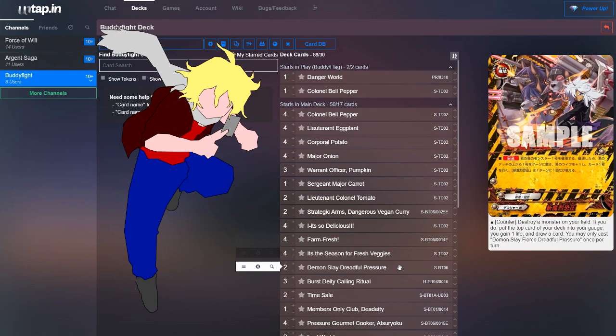Next, we run two copies of Demon Slay Dreadful Pressure. Counter — destroy a monster on your field, which with Dangerous Vegetables is what we want anyway. By destroying one monster on your field, put the top card of your deck into your gauge, gain one life, and draw one card. It's really solid for what the deck is trying to do.